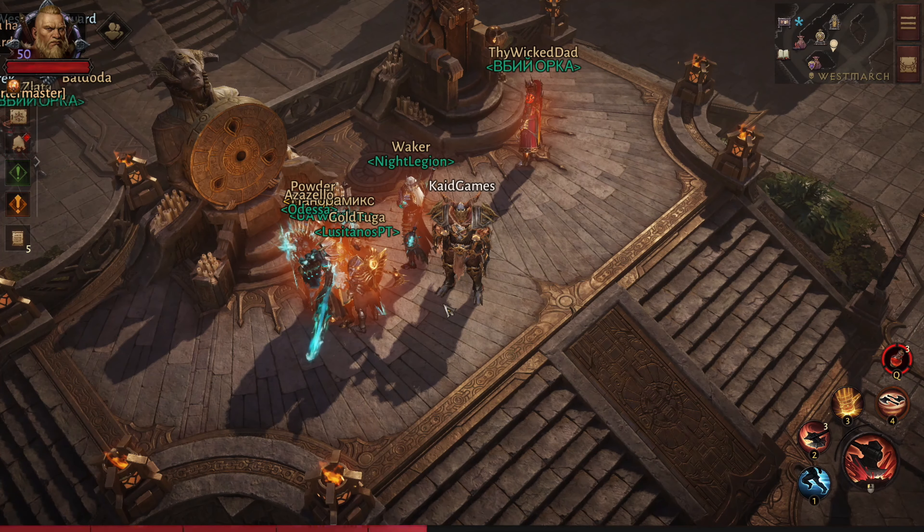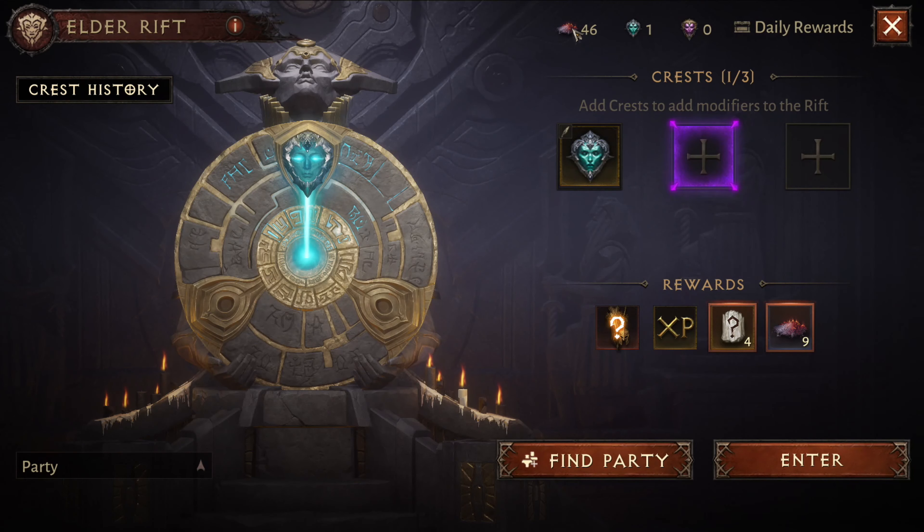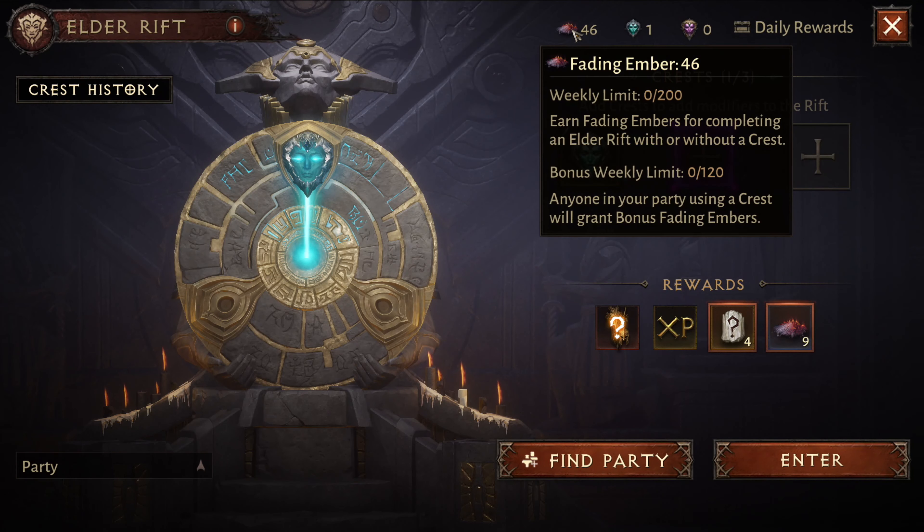The first way to get free 5-star gems is by crafting. Open your elder rift — your primary goal is to get fading embers as much as possible. You can get 320 fading embers per week as a free-to-play player. The first 200 come from playing a few elder rifts solo, and the other 120 come from playing with other players who use their own crests. I've seen multiple players in my warband and global chat looking for players to do crests, so join them for these free fading embers.